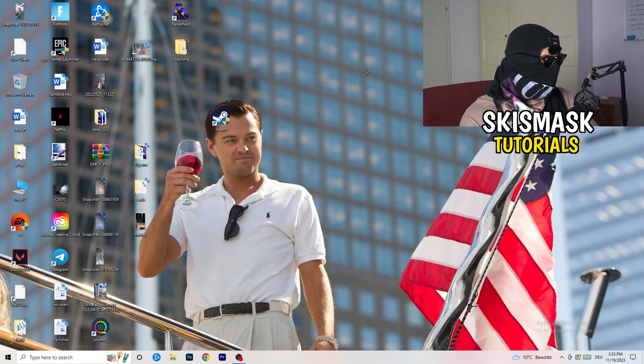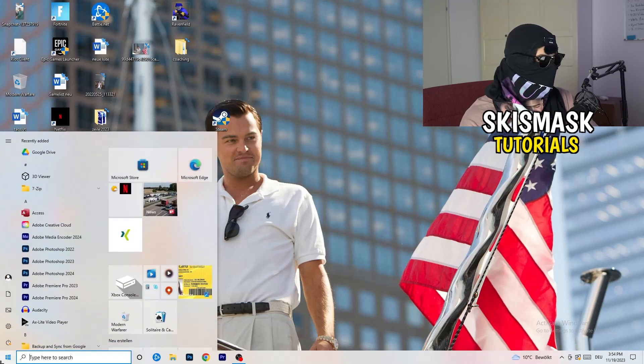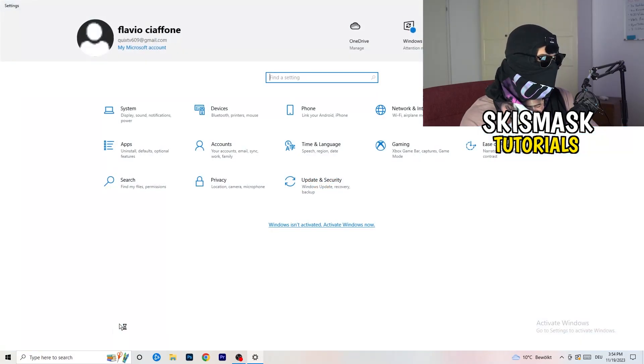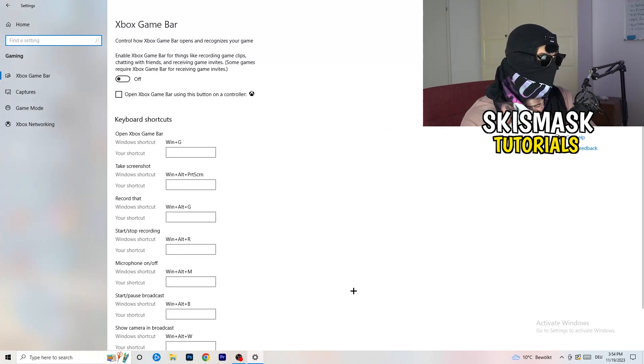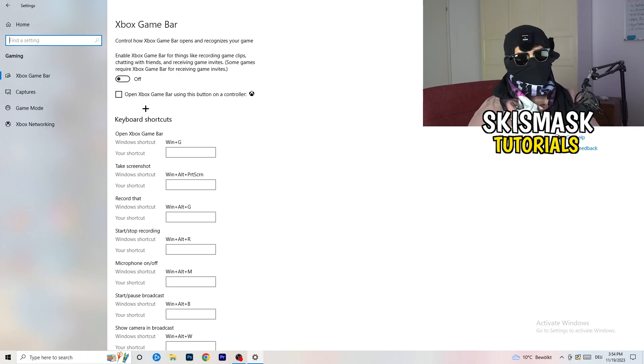Now click your Windows key or the Start button and open Settings. Navigate to Gaming. Once you're in Gaming, turn off the Xbox Game Bar, because you don't want anything unnecessary running in the background. On low-end PCs the Xbox Game Bar can cause a lot of trouble with not launching, crashing, and general performance issues. Just turn it off.